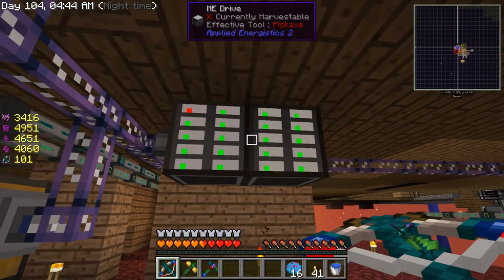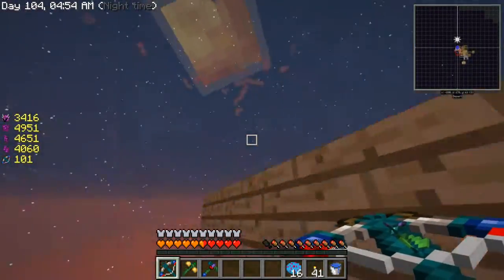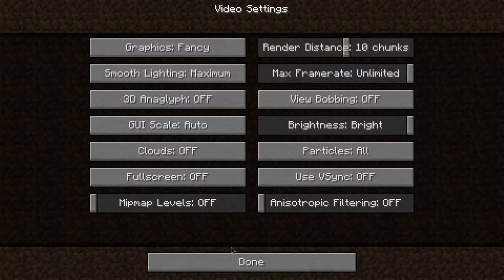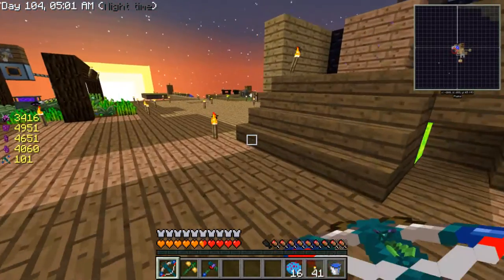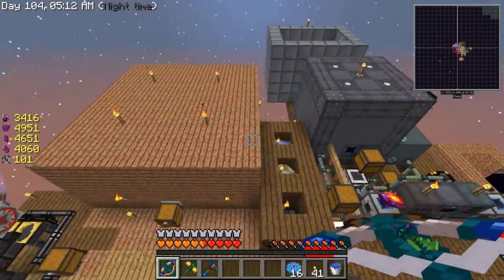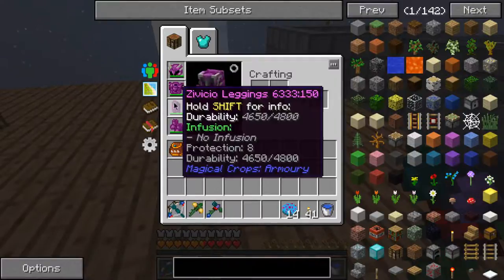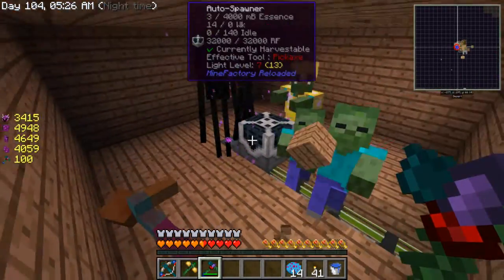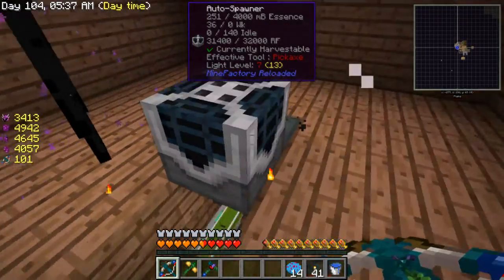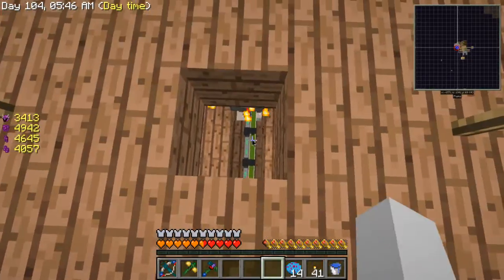Welcome back to another episode of SkyFactory 2.5! Off camera I've done a little bit of work here. I was running out of enderpearls, so what I did was move my rig from down there - brought everything here. So this is getting filled up with essence, this is spawning zombies, and it's making me enderpearls because I ran out.